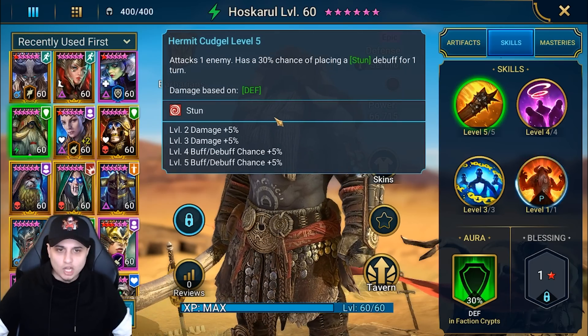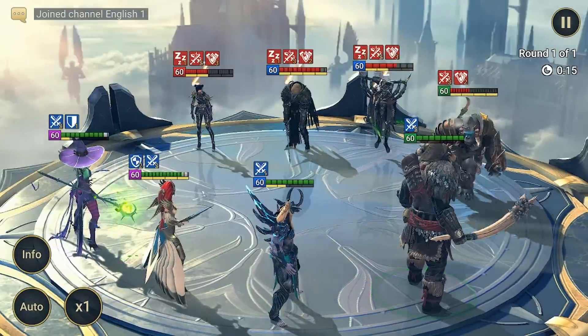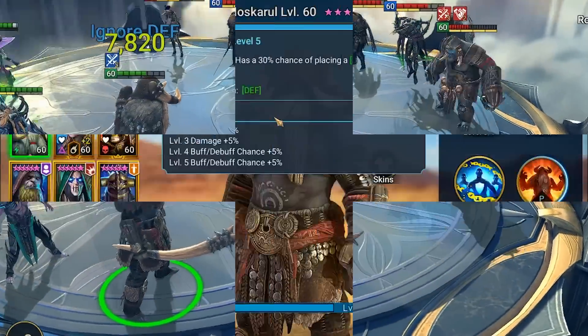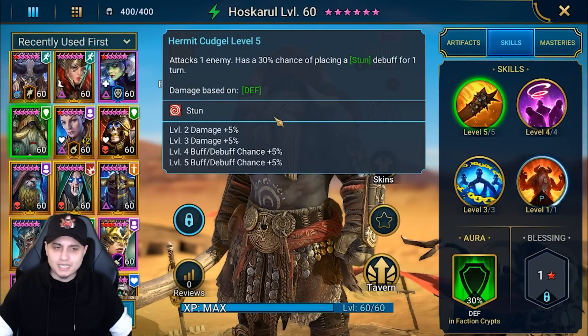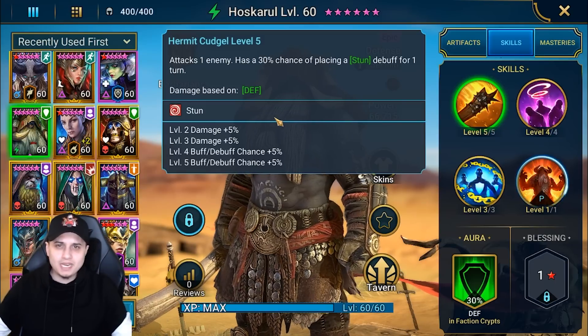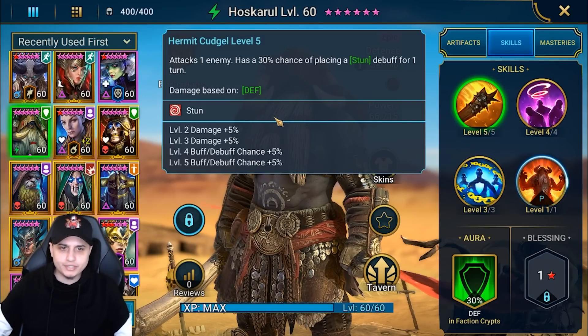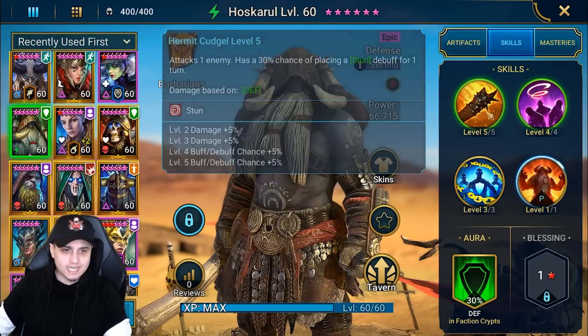On the Hermit Cudgel A1, it attacks one enemy and has a 40% chance once booked of placing a stun debuff for one turn. An A1 stun is actually pretty decent, especially at a 40% chance for an epic, being able to lock off specific targets - maybe in faction wars or doom tower waves. And some of these stats actually have some good damage multipliers which I'll talk about in a second.